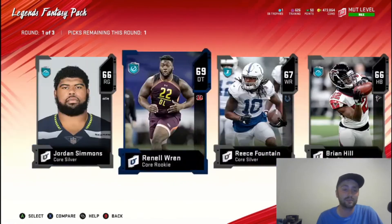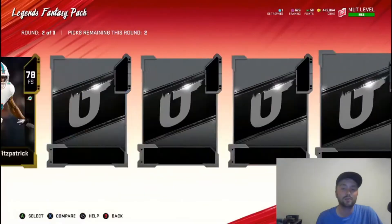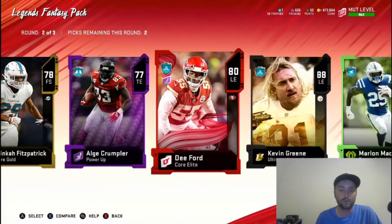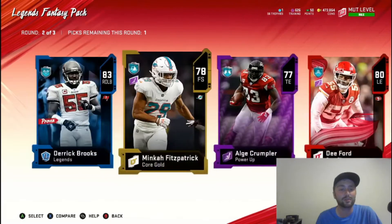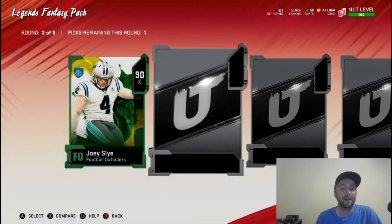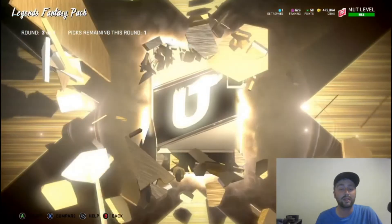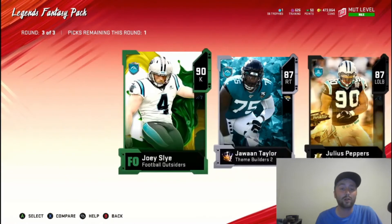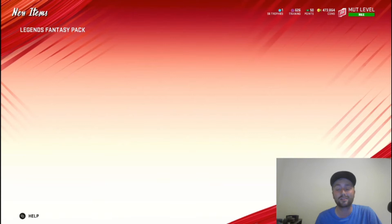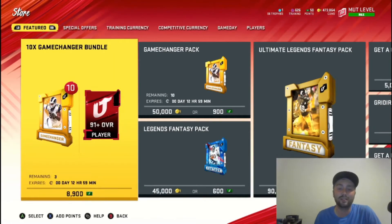I don't think anything here is gonna help the squad out, so we're just gonna take the best, most valuable cards. Joey Sly — that's good, we could use a better kicker. But then there's a 94 Brian Waters. As much as I want to take the Joey Sly to make nice field goals, we gotta take the Brian Waters because we need the O-line.